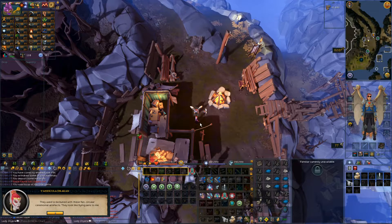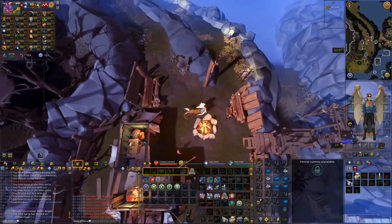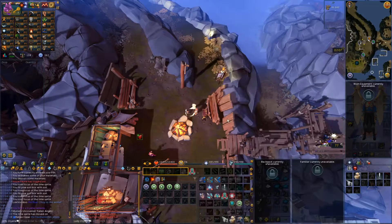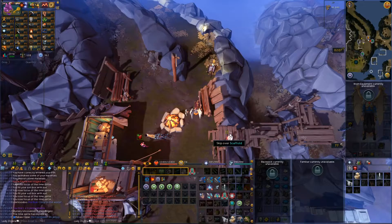They used to be buried with these flat circular ceremonial artifacts. They look like frying pans. I gotta uncover a frying pan, which I didn't cover. I don't have that. And then I have to use a frying pan to bury this, and I have no idea what happens afterwards.